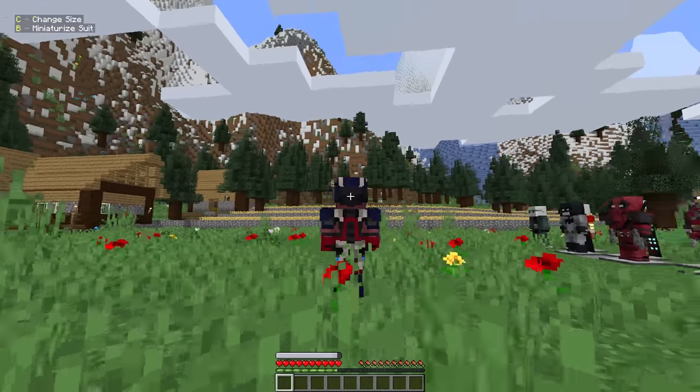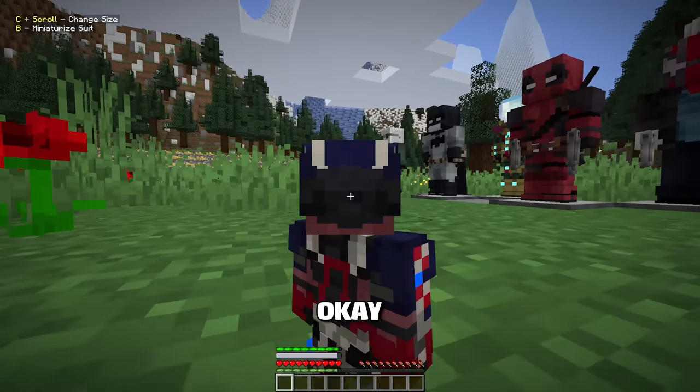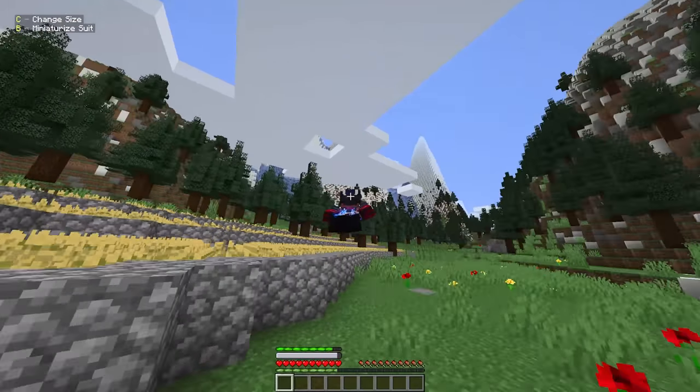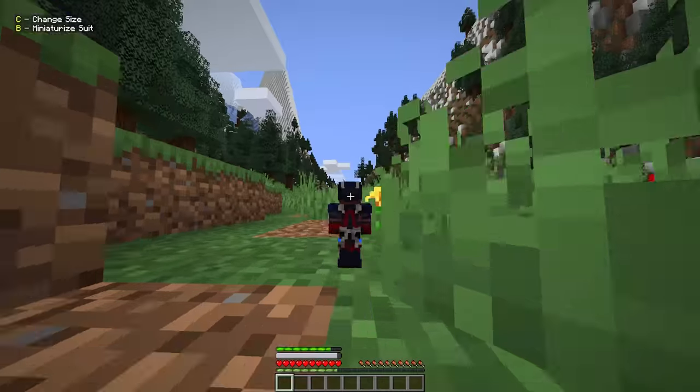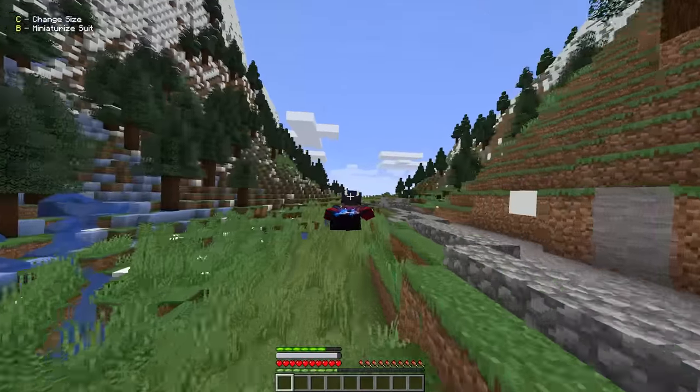So let's see what happens here. If I click change size, I can scroll. Whoop, okay. Nice little lightning effect, pretty cool. I can fly in this mode. Dude! Whoa! Okay, this is a little bit much. That's actually awesome. Nothing too crazy - basically like Iron Man's flight, the hands are different a little bit I think.